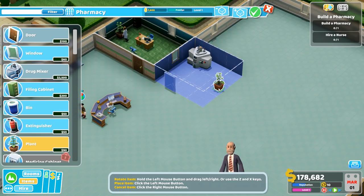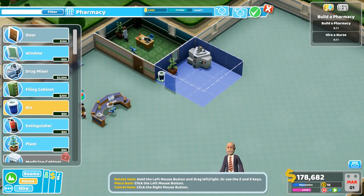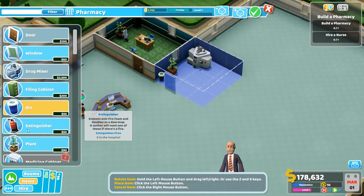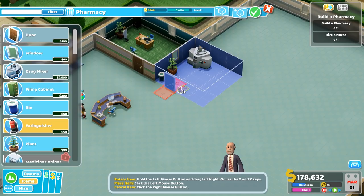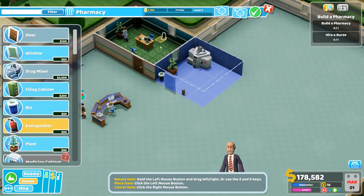We're gonna need a plant - I feel like you always need a plant. And maybe a fire extinguisher - seizes anti-fire. We need trash bins, let's put one in here too. Looking good. I feel like a fire extinguisher is probably a necessary kind of thing to have, and we'll put one right there. Looking good. We have a window going from here to the pharmacy - I don't know if that's a good thing or not.